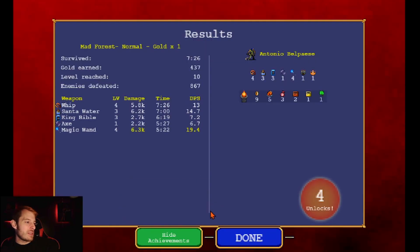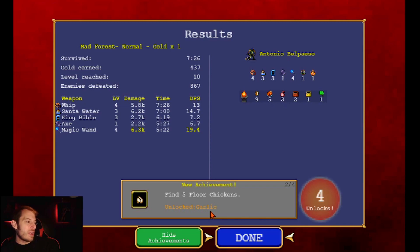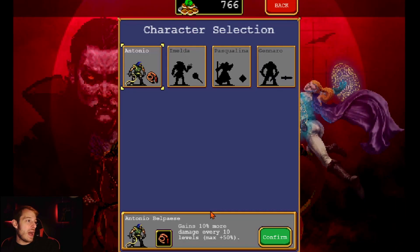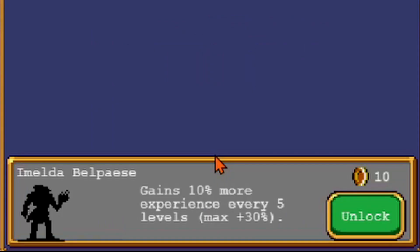Two games of seven minutes — we died again. But we got more unlocks: the Fire Wand, some Garlic, the Clover, and the Empty Tome. Maybe we got a new character — we're not sure, and I'm not gonna look it up.